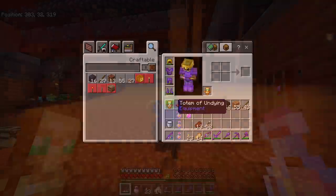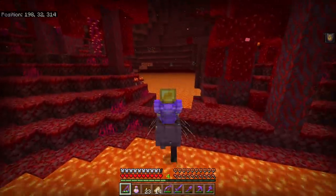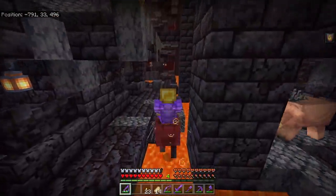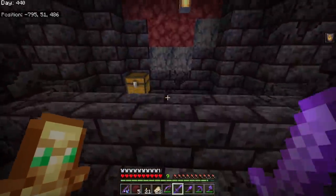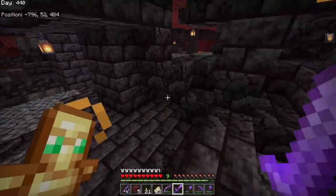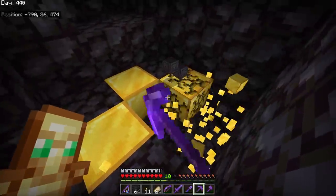I want to get some diamonds to make a diamond helmet before tackling the Wither. I seem to remember from my last strider run that I stumbled across a nether fortress around 800 coordinates. I looked back at my footage to find it. On the way there I stumbled across a bastion remnants. I know these structures like the back of my hand now - I've probably been through 17 or 18 of them in this whole 100 days.